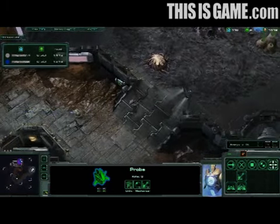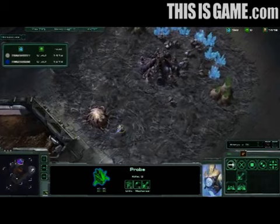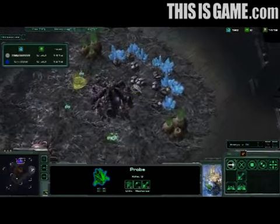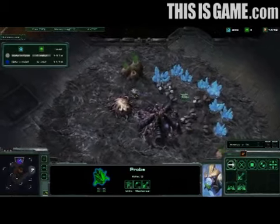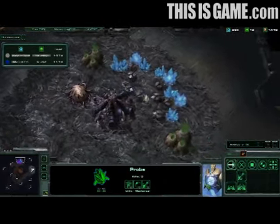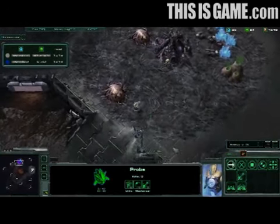The Protoss player has blocked the expansion and prevented the Zerg from putting that building into play. The Zerg player has just given up on it and returned to his base to continue harvesting. The probe is loose, running around the Zerg base, totally scouting the Zerg — even counterattacking, looking to harass the Zerg player and just keep the pressure up at this very early part of the game.